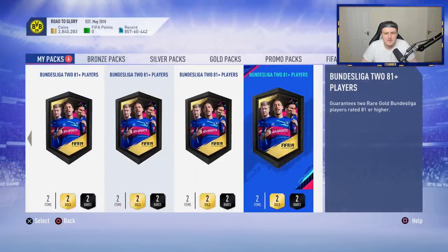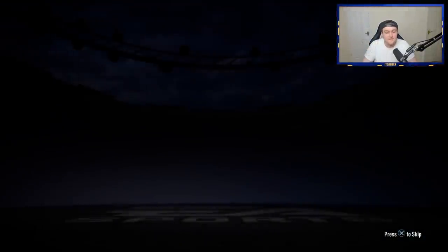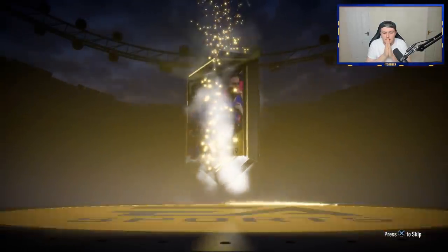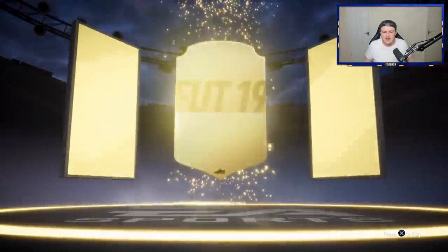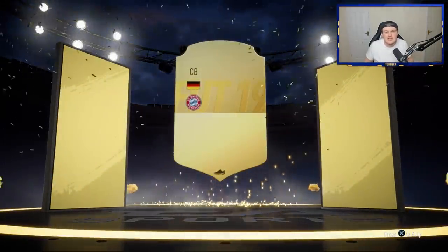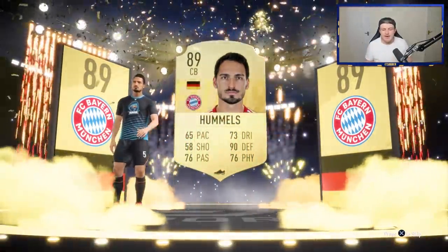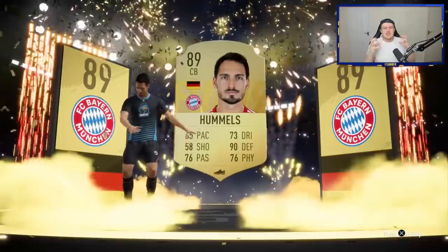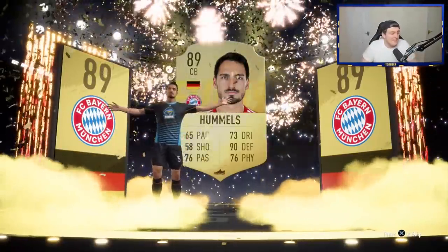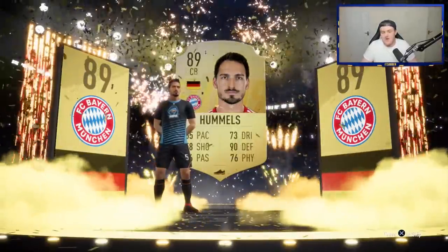We've got six left. We'll open up at least one more after this because our luck hasn't been amazing so far. We get a walkout — please be blue. It's not blue. Who is this? It's going to be either Boateng or Hummels. Be Hummels at least! 89 Hummels is decent, to be fair. It's not a blue though. I hate getting walkouts in these when it's not blue. He's dabbing on me — that dab sums up perfectly how I feel right now. But it's an 89 walkout, we'll happily take it.